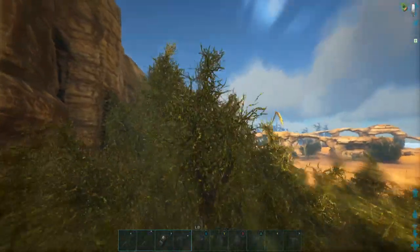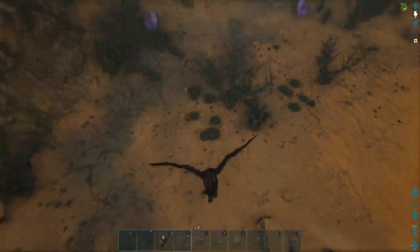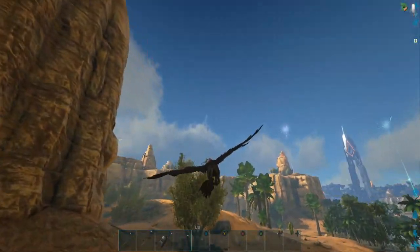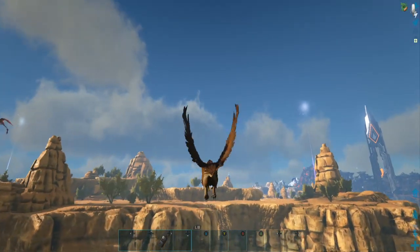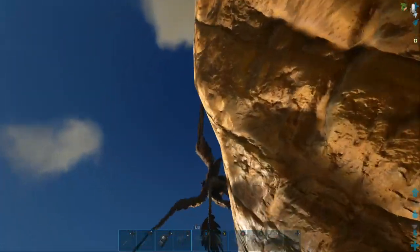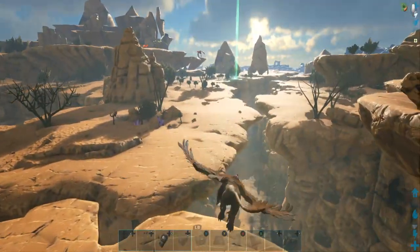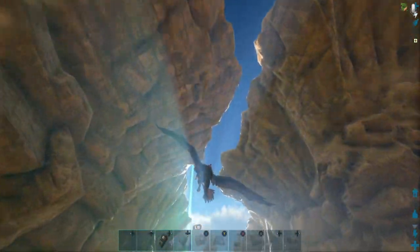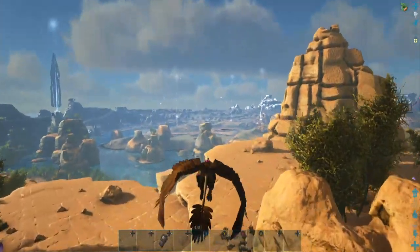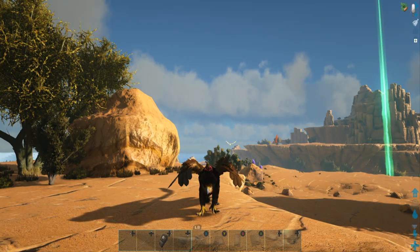Anyway guys, that's where the wyvern eggs spawn. Be sure to make sure you don't have any of your equipment out — they'll be chasing you. You can also fly through the canyon with all the griffins and let them aggro onto those. Thanks for stopping by, we'll see you on the next one — appreciate it guys!